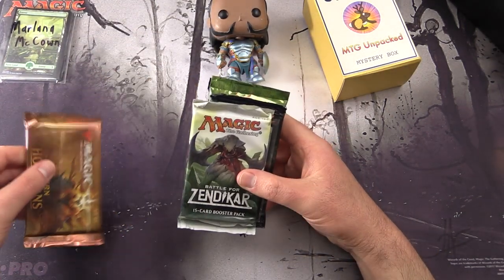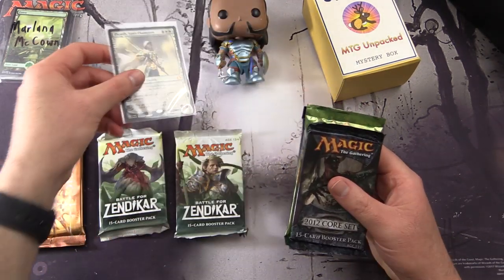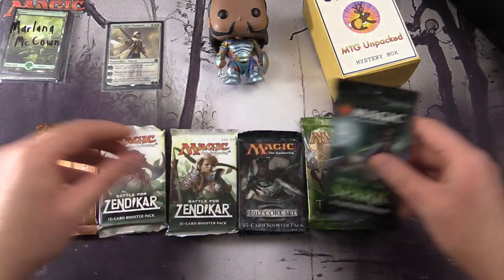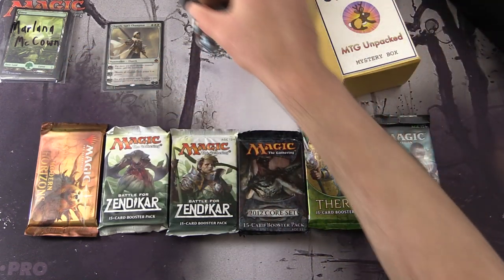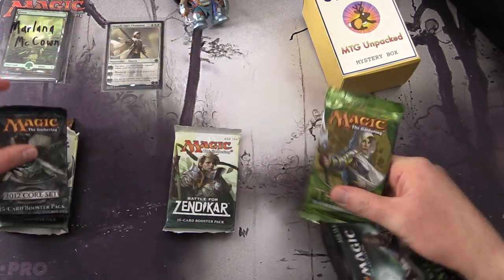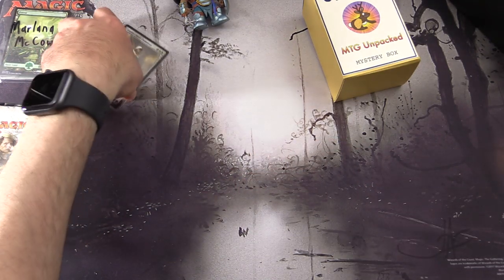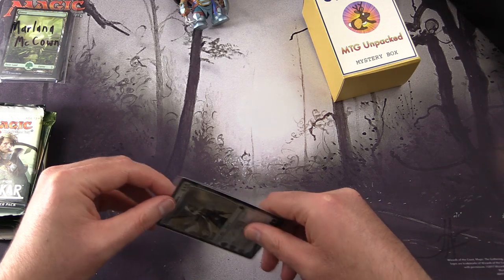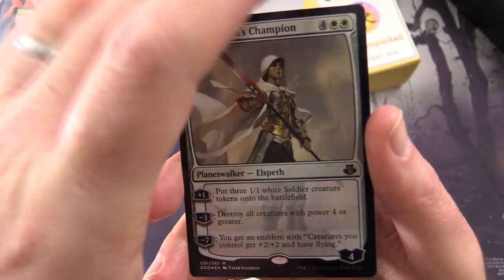So a Modern Horizons, Battle for Zendikar — two of those actually. Oh, an Elspeth foil. We'll take a look at that in a moment. 2012 Core Set, Theros, and War of the Spark. So this is how we do the pack blessings. Let's arrange things like so and take a look at the foil. And incidentally, this is my vision for how a Chaos Mystery Box should be.